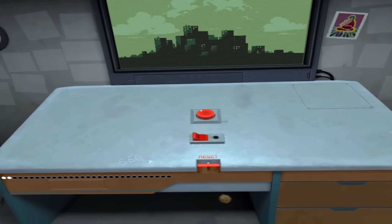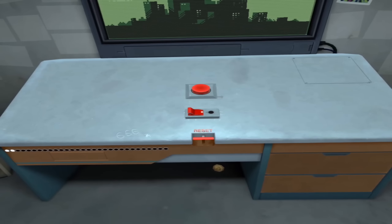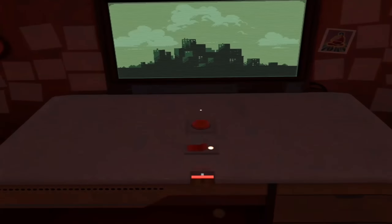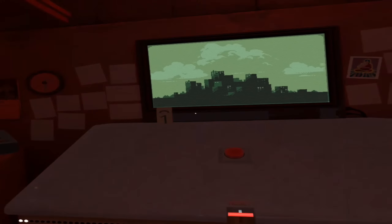For this achievement to unlock, all you have to do is push the button once, which will then bring up a switch. Once you flick it, everything goes flashing red, and then all you do is push the red button in order for it to count down, which will then explode the city and unlock the achievement.